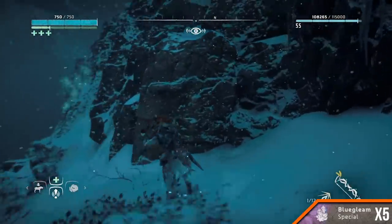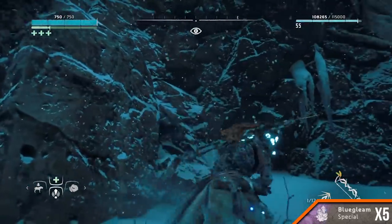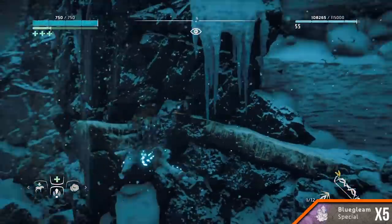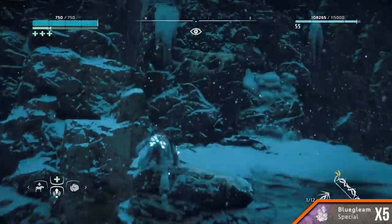Run directly north-east from here and make your way around the rocks near the pine tree. Then go west and pay attention to the cliff face on your right. There are handholds leading up to a plateau above. Simply follow them upwards to find four stores of Blue Gleam right at the top.